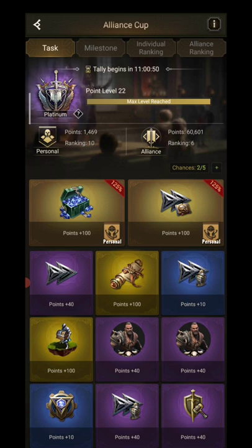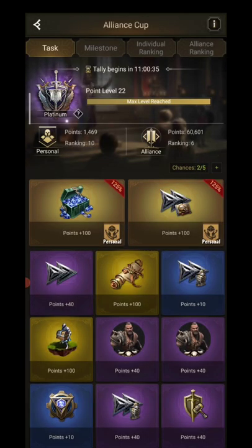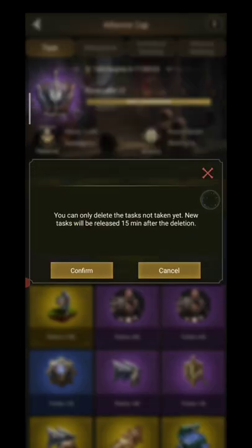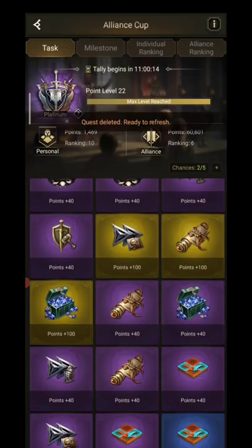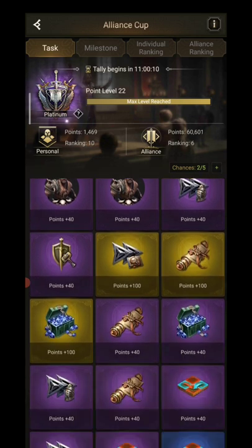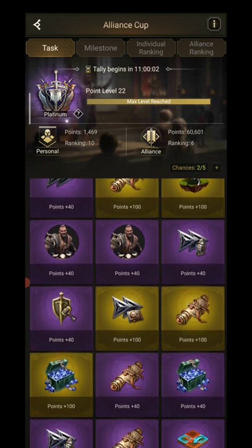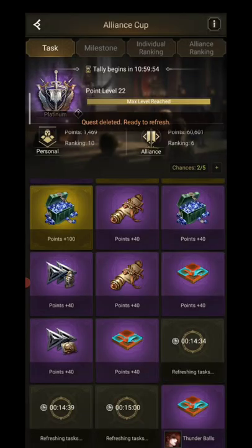Basically it's the Alliance helping out together to get points and there's missions to do. Like this one where you have to buy gems — 2000 gems in purchases — to get points. You have two personal ones and you have the Alliance ones. The gold ones give 100 points, purple ones give 40, and the blue ones give 10 points. That's not worth doing, so I delete those.